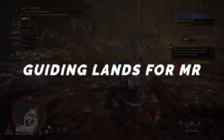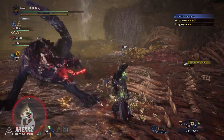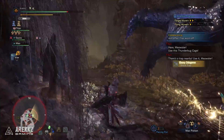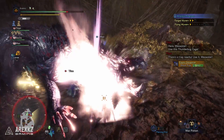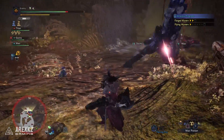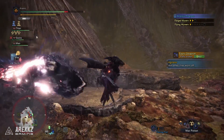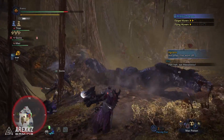Number six: use the Guiding Lands to level up. Once you finish the campaign and want to boost your Master Rank, there are various MR gates to get through before fighting things like Gold Rathian, Silver Rathalos, and Ruiner Nergigante. The Guiding Lands is a great way to level up — you'll be going there anyway to farm monster materials for augments, and hunting monsters there and reporting back is one of the fastest ways to boost your Master Rank bar, especially with a team hunting back to back.